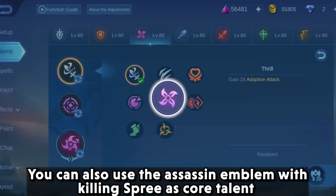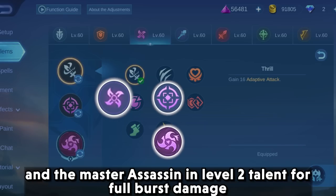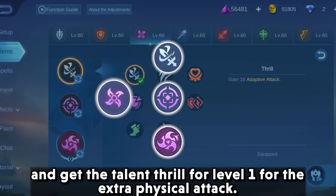You can also use the assassin emblem with killing spree as core talent and master assassin at level 2 for full burst damage, and the thrill talent at level 1 for extra physical attack.